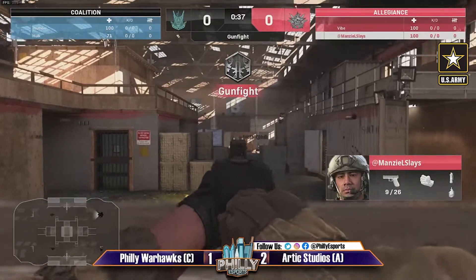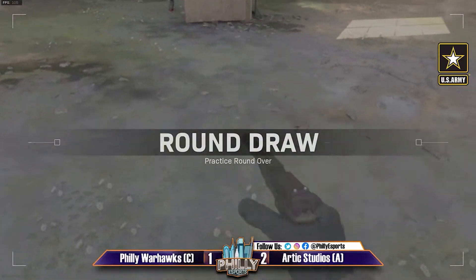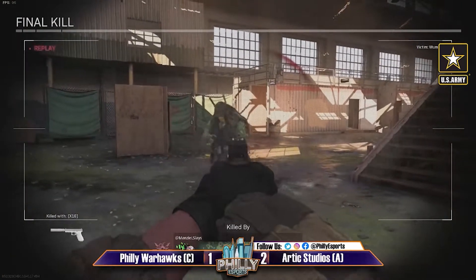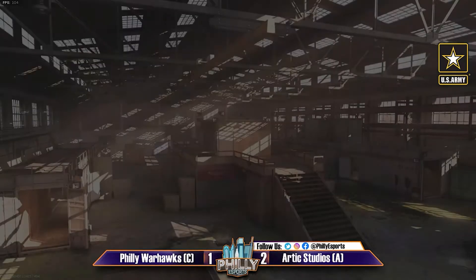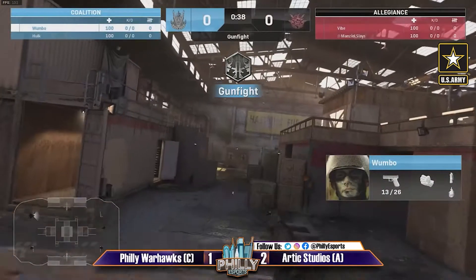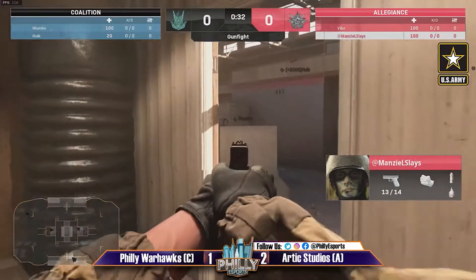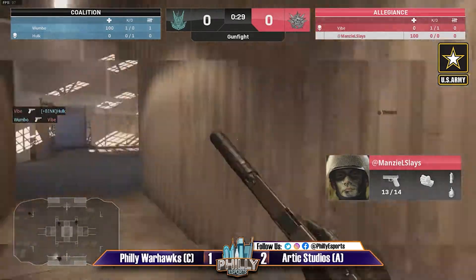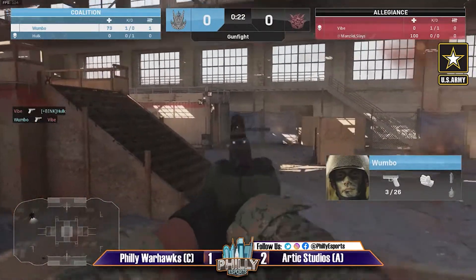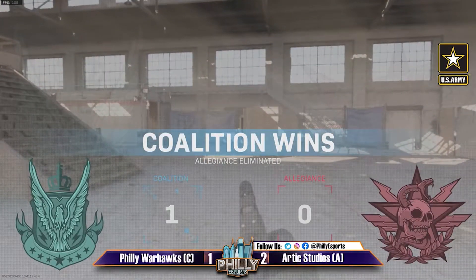A pretty bare bones class running here with that silenced pistol and a semtex grenade — nothing too crazy. Wombo goes straight to that corner spot that he loves. Manzel making some moves on the side — Hulk gets taken out but so does Vibe. Wombo trying to find a position on Manzel — Manzel does get taken out, and that's a 1-0 lead for the Warhawks. Wombo stuck to that corner the entire time, didn't have to move too far even through stuns and grenades coming his way.